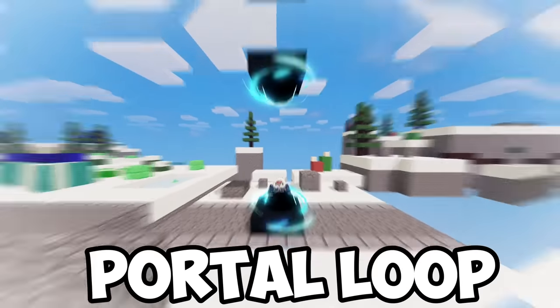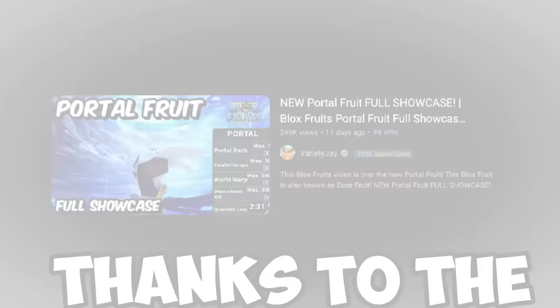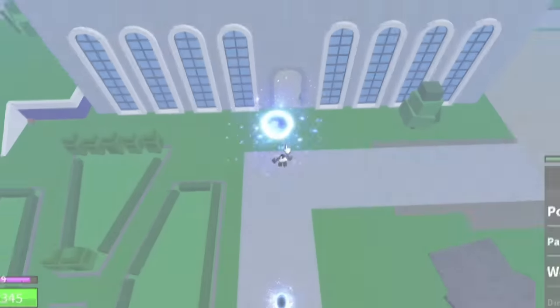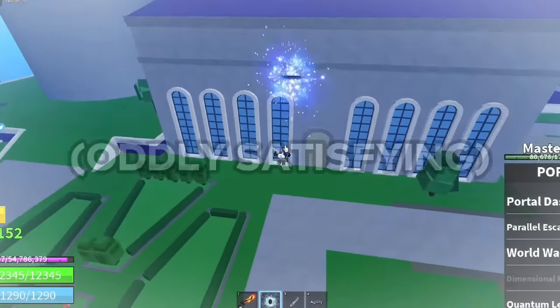You know what would be funny? An infinite portal loop, like the ones you see in movies. But I wonder if that's possible with the door fruit with the new update. It probably is. The new Quantum Leap creates two portals, which kind of work as a wormhole. The portal loop should be vertical, so if I look up and press F — now that's a good portal loop. It's not useful or anything, but I do find it cool.